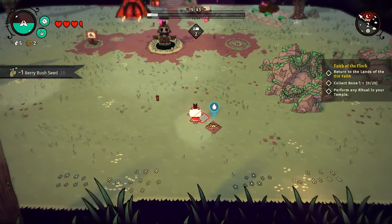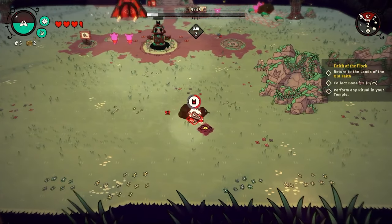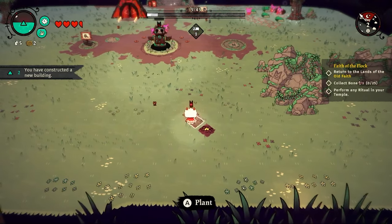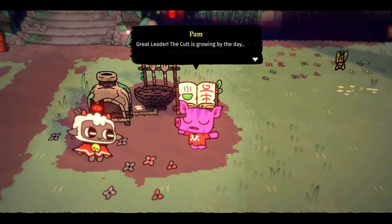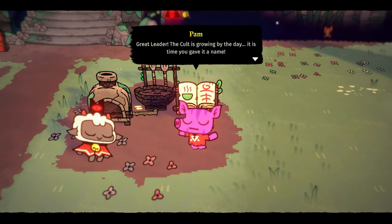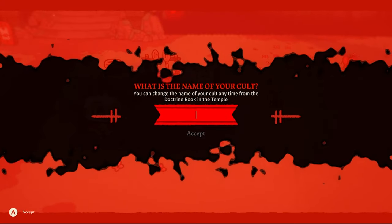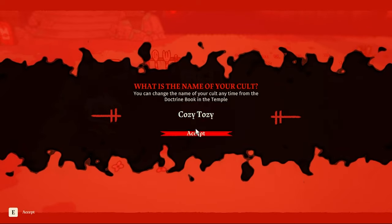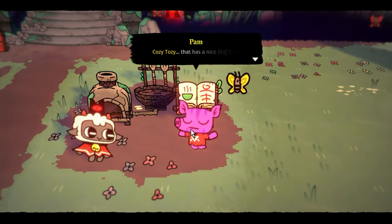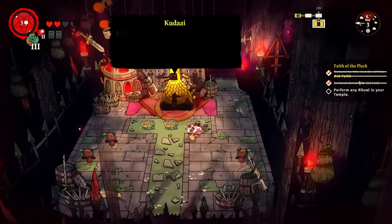We build some farm plots to grow crops — we have plant fertilizer and must water the crops every day, but eventually we'll automate this using our cultists. Pam has a quest to give the cult a name, so without further ado we call it the Cozy Tosy Cult — it is going to be the coziest cult around. For the rest of day three we head back into the Dark Wood dungeon and get our hands on a bane axe, a nice upgrade.